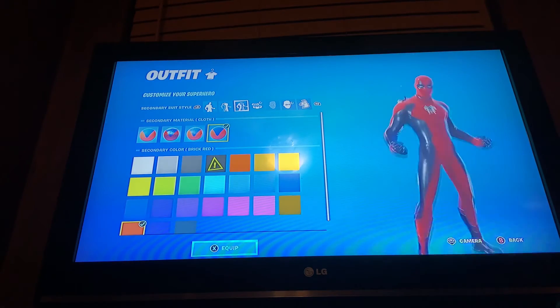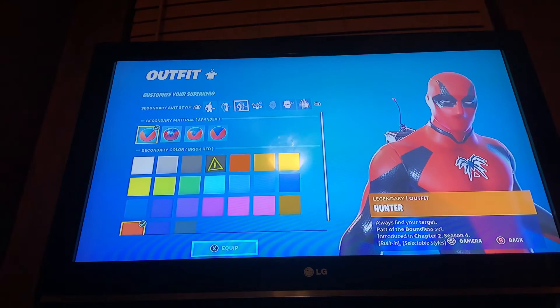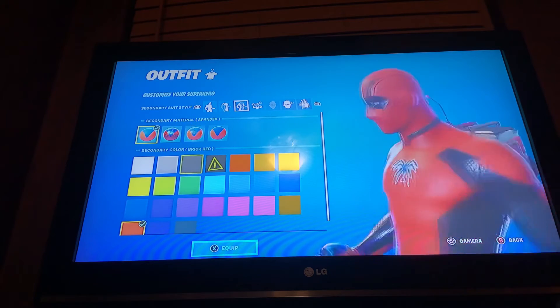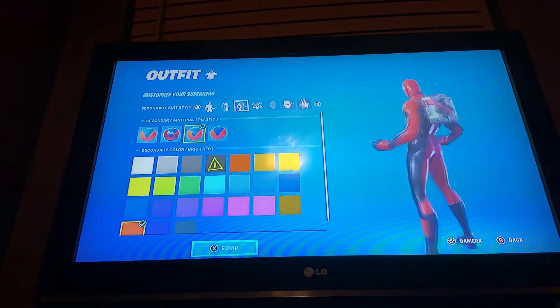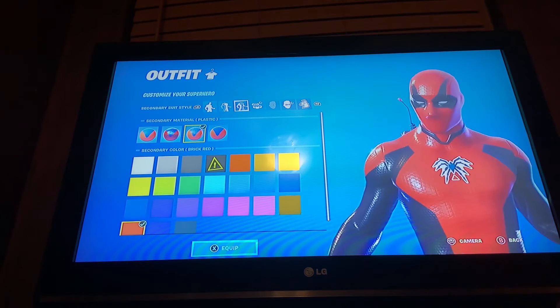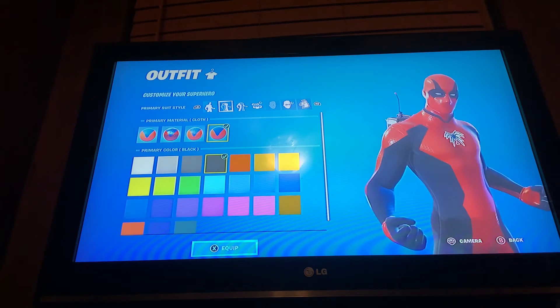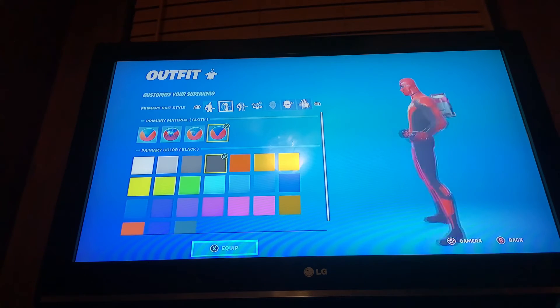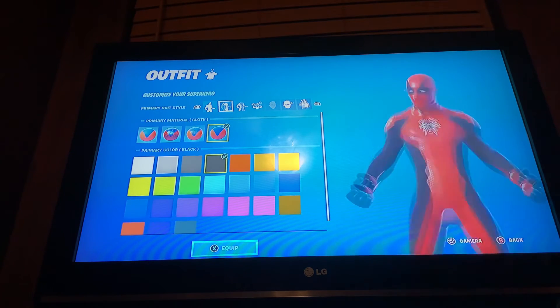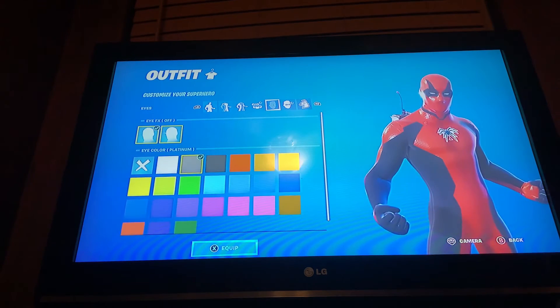You can do metallic black with cloth red, or you can add spandex red — that actually looks pretty cool. You can also have plastic red, and then for the black you can add cloth. That looks pretty cool too. The only problem is with the eyes — it won't let you make the eyes black when the whole suit is black.